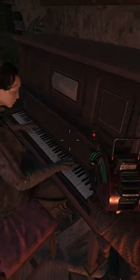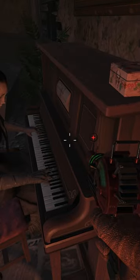Progress through the Witch's House once more and on the way back, you'll notice a witch playing the same song on the piano inside the house. Tip her 10 points and she'll reward you with the 7th and final perk.